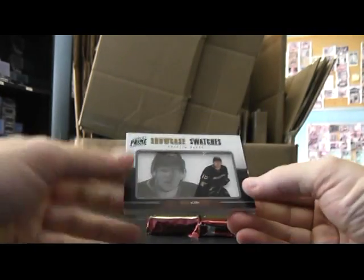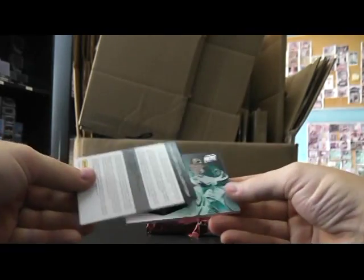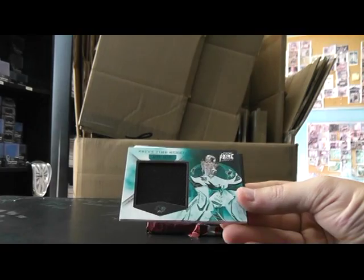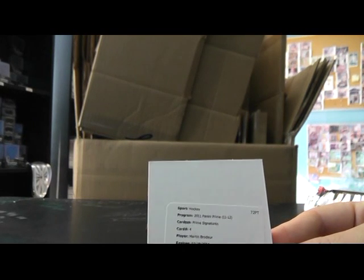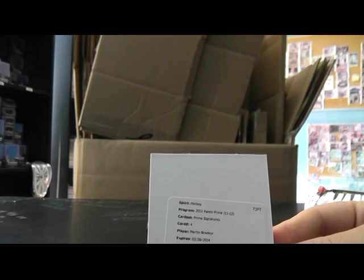Here's one of those jersey autographs — Corey Perry, 11 of 25, for the Ducks. Just a jersey for the Sharks — just a jumbo jersey, numbered to 99. And the redemption is Martin Brodeur prime signatures.